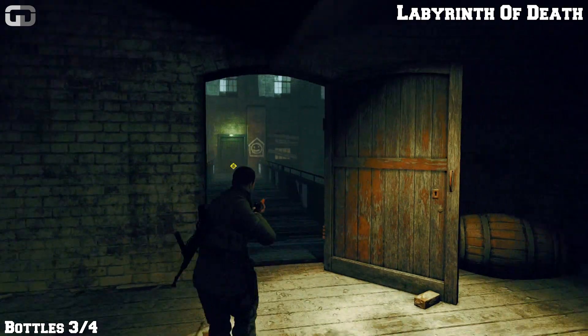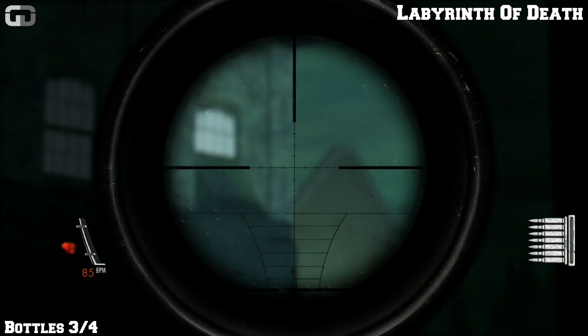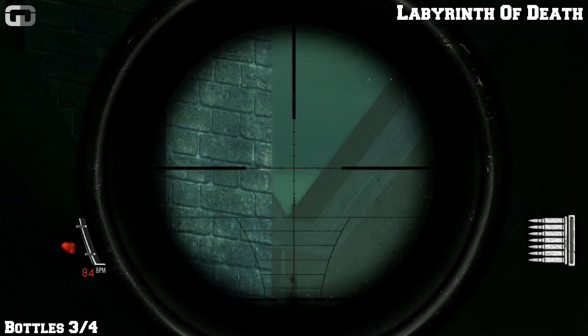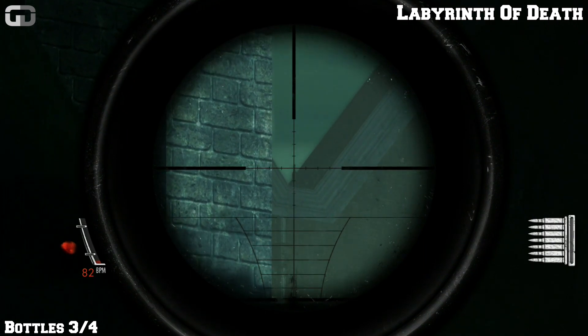So once you get to the smiley face door — the safe room — but don't enter it. Look on the right hand side. This is pretty well hidden, really well hidden to be honest. And you will find the bottle right there.